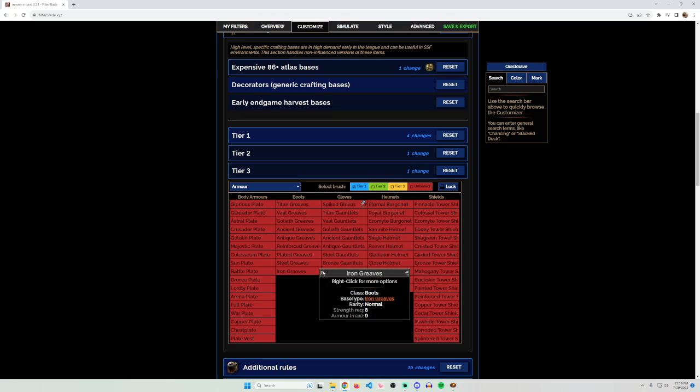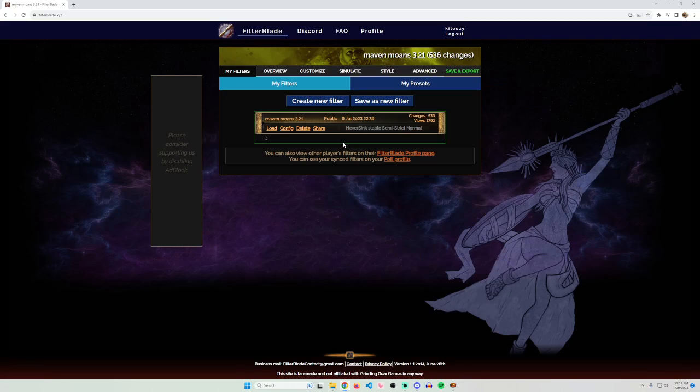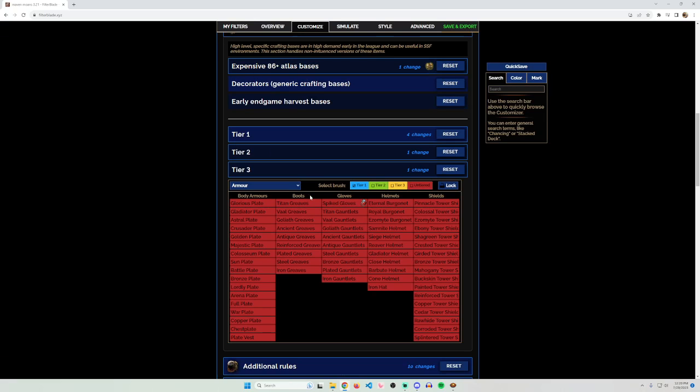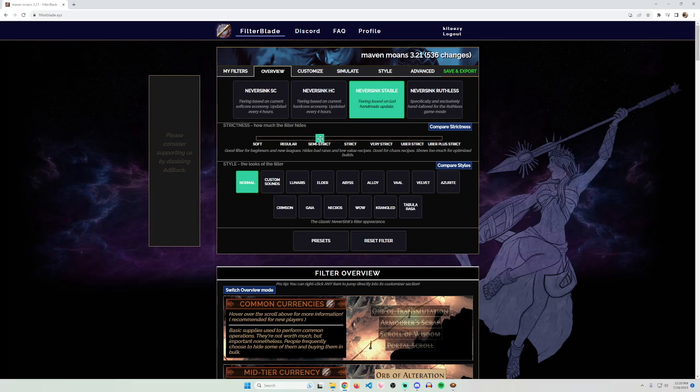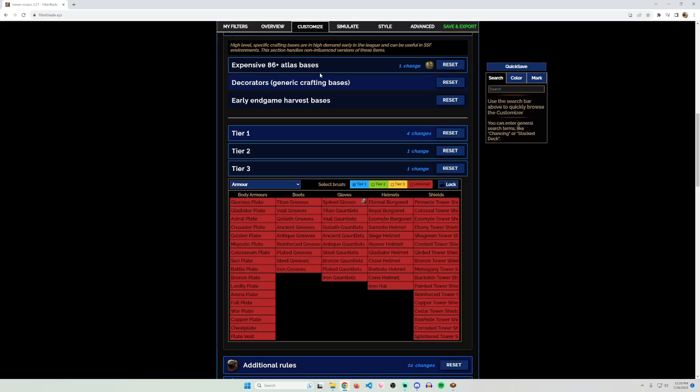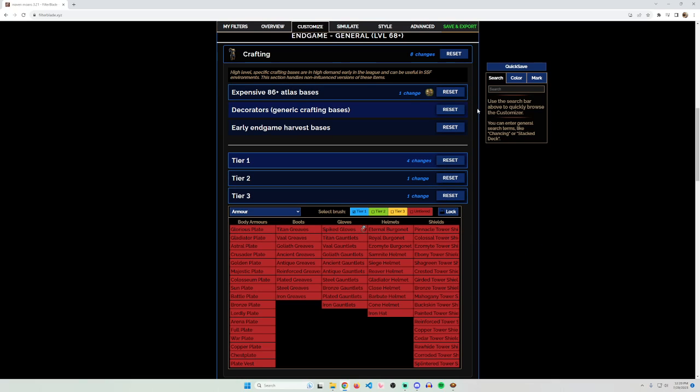So the main idea: you have a base loot filter where all items are disabled. Then you create a second loot filter for your league starter, which shows only the items that specific build uses. And then you have a third loot filter — your day one filter — where I recommend loading your base and setting the default to semi-strict, then resetting all changes so you see every single item.